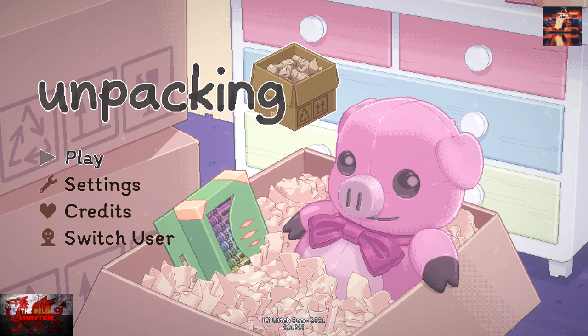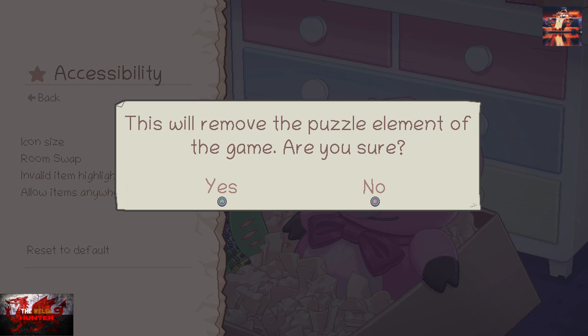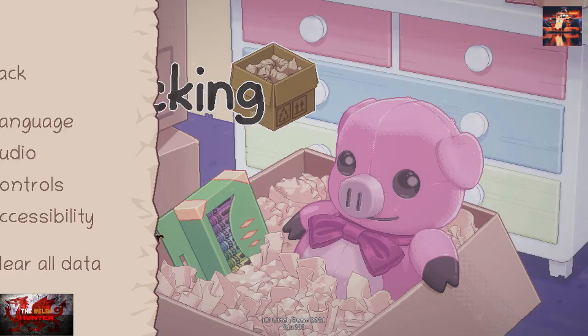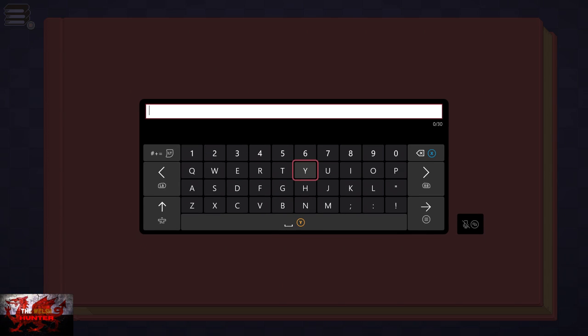As we begin, head down to Settings and go to the Accessibility menu. Choose the item that says 'Allow Items Anywhere.' What this does is let you place items anywhere, so you can just smash them all on the floor to get the game done a lot quicker.